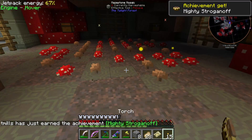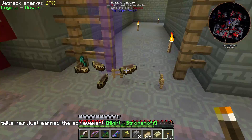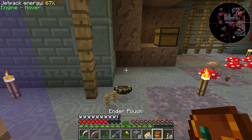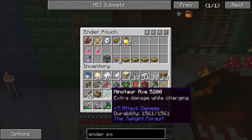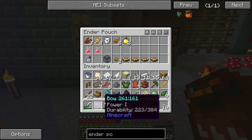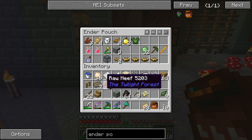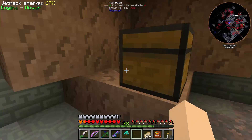What did I get? Mighty Stroganoff — I earned an achievement! So this means I can explore more of the Twilight Woods now. Let's see what I got — we got some meat stroganoff, we got some fence. Extra damage while charging, seven attack damage — that's really not that great but it's kind of cool. We can use it just for a regular axe. And a maze map — I really don't think I need that for anything else now. There's more meat stroganoff — let's eat some.